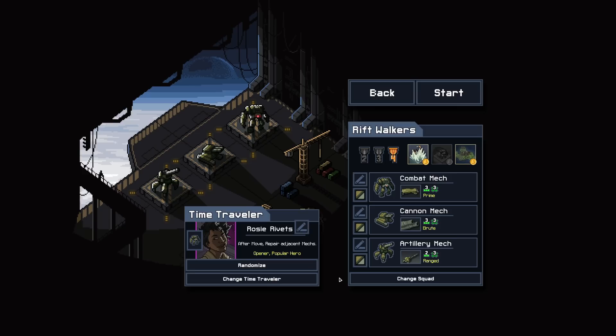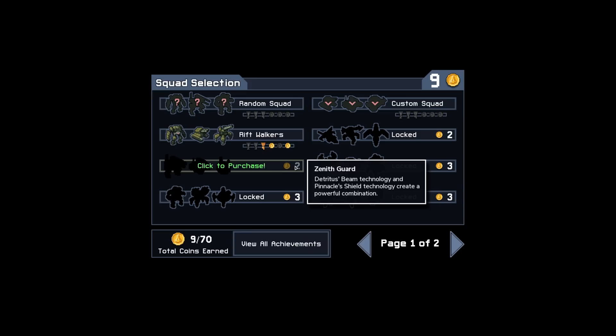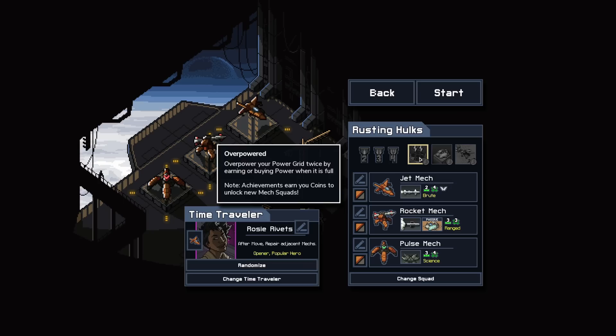Here we are again, once more into the breach. I said after I finished the last run that I'd like to play this whenever I've had some downtime, and there appears to be some downtime in releases at the moment. So here's what we're going to do. I was thinking maybe I just want to jump to one of the new squads, and I'm tempted to do that, but I also kind of want to play through everything in this game at some point. So we're going to go basically in order, unlocking things as we go. With the Rusting Hulks, we've got Overpowered — overpower your grid twice by earning or buying power when it's full. Cool, that's kind of my strat anyway.